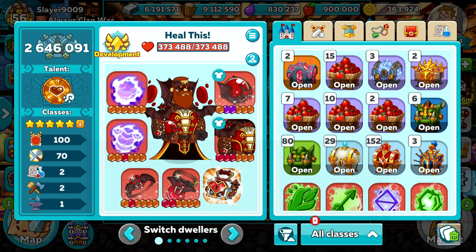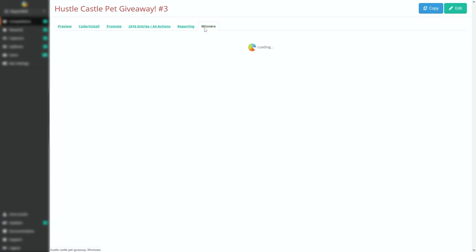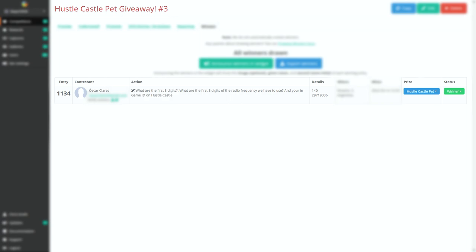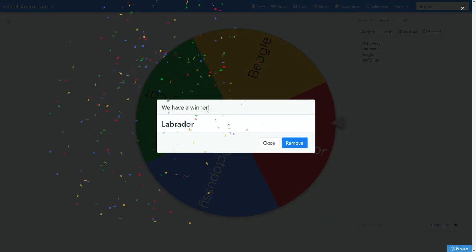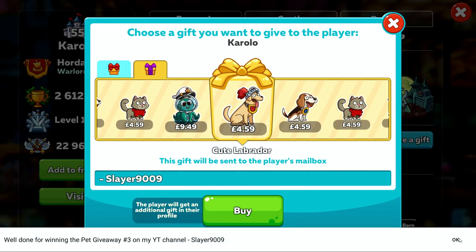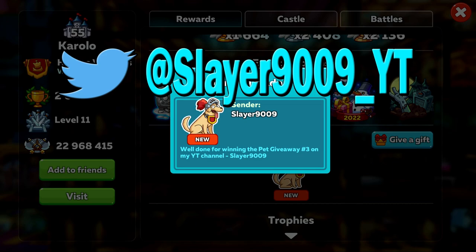For the giveaways, let's start off with the pet giveaway. Just like my diamond giveaway, I'm going to pick someone at random and then use the wheel of names to decide which pet they'll be getting. The answer to the frequency number question was 140, so well done to everyone who got that right. Well done to Oscar for winning this pet giveaway — let's spin the wheel with 4 choices. And there you go, you got the labrador, so nicely done! I'll be sending that over to you right now. If you want to be part of these pet giveaways in the future, make sure you follow me over on Twitter to keep up to date on when I release the next one.